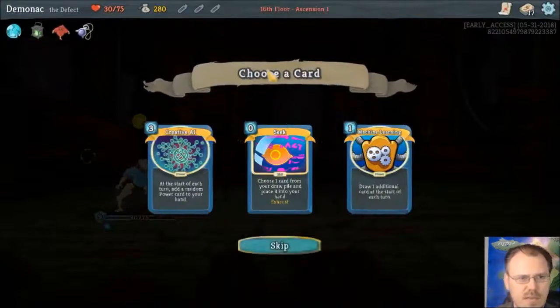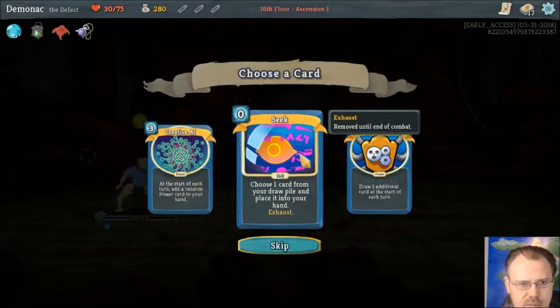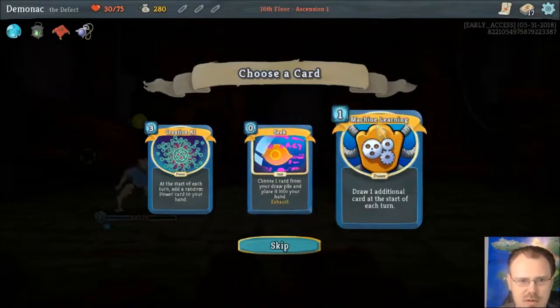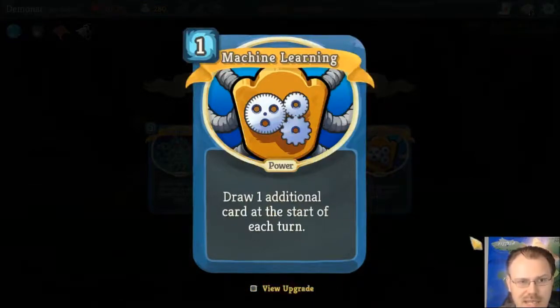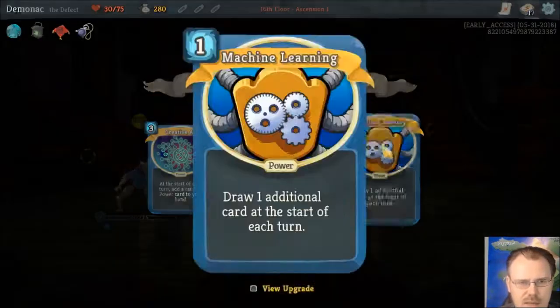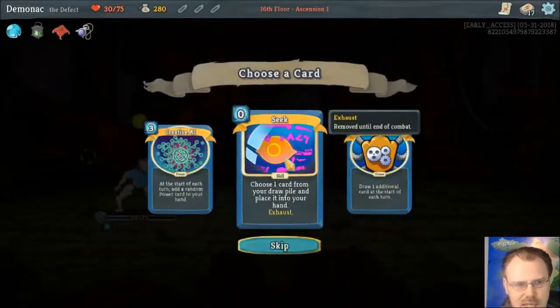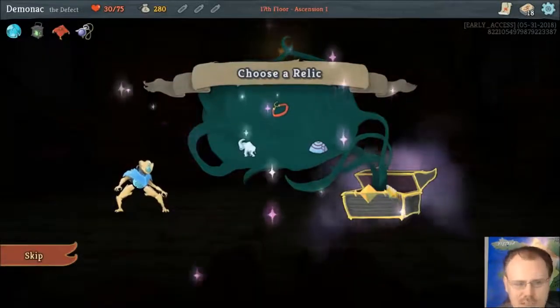So that's Act 1 in my first game with the Defect. We've got Creative AI — a 3-cost power that at the start of each turn adds a random power card to your hand. They have some other powers that trigger off powers which can be pretty sweet. I don't have any of that stuff, so I think that's too expensive for me. Seek — for 0, choose one card from your draw pile and place it in your hand, and it exhausts itself. Just a tutor for anything, which is pretty awesome and costs 0. Machine Learning draws one card at the start of each turn — if I had the zero-cost stuff this is amazing, and it only costs 1, upgradeable to be Innate. I think I'm going to take the Seek.